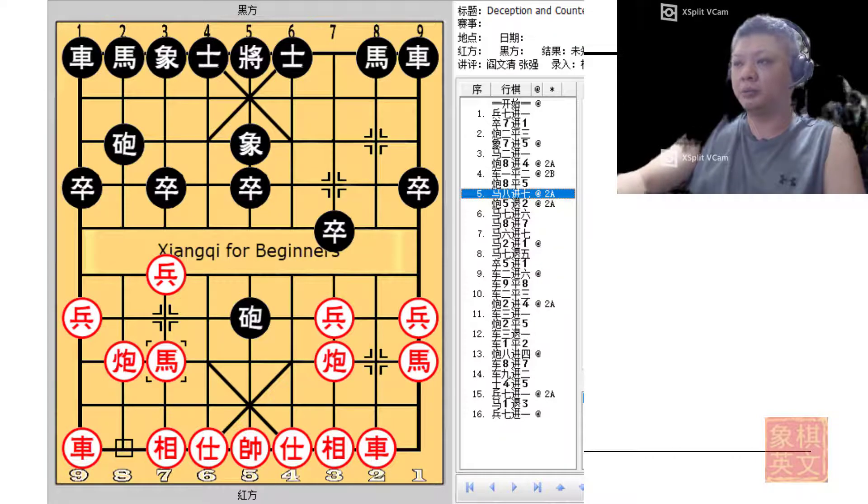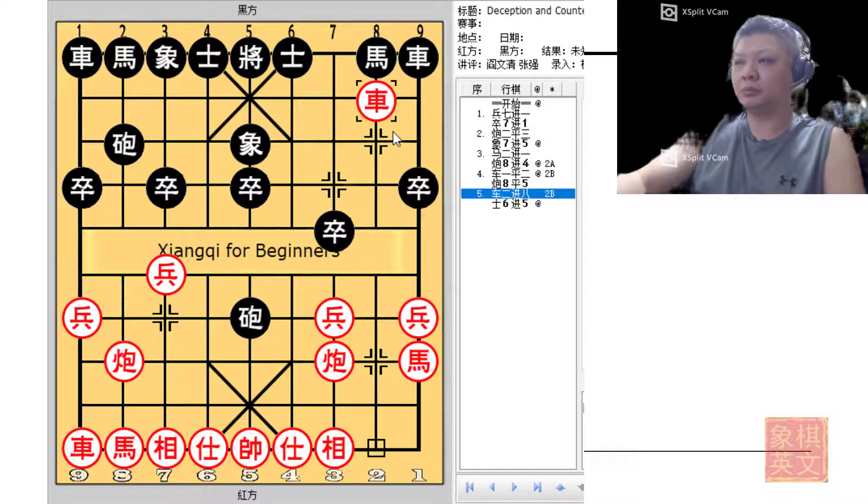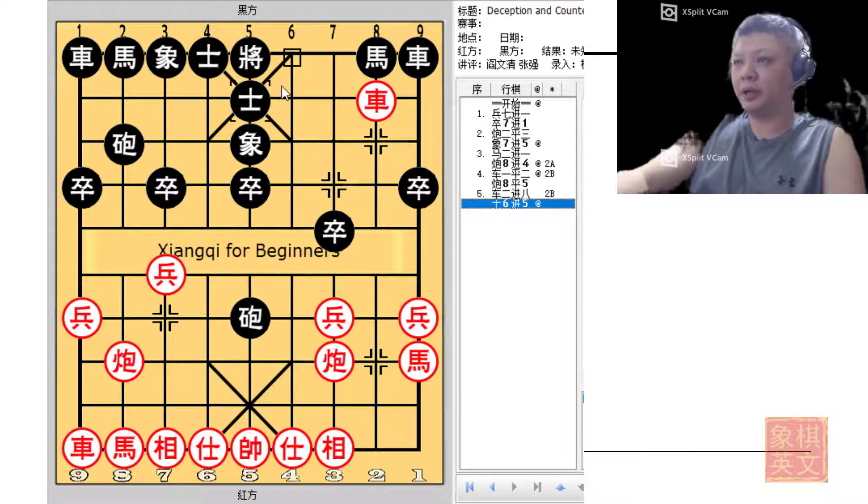It would not be a good idea for red to play r2+8 followed by c3=2, because this chariot could be easily chased away by black who consolidated his central file and then retreated his cannon. Red would not have gained anything much for his efforts and would have wasted some tempi in the meantime. The threat of the central cannon would now become magnified manifold.